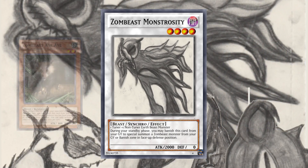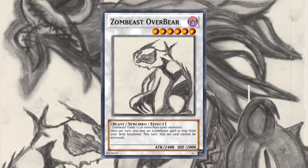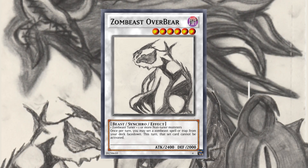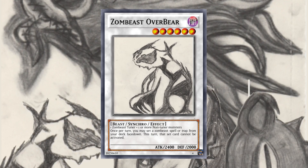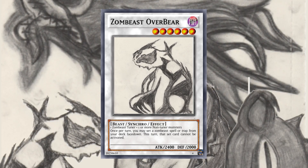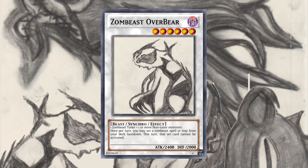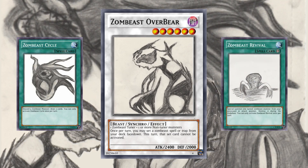Monstrosity plus either Eye Eye or Shrew gives you Zombiest Overbear, which is a level 6 Dark Beast, 2400 Attack, 2000 Defense. 1 Zombiest Tuner plus 1 or more non-tuner monsters. Once per turn you may set a Zombiest Spell or Trap from your deck face down. This turn that set card cannot be activated. This monster is relatively generic, with just a Zombiest Tuner, which is either a living or turned counterpart. The preferred targets for this effect are Zombiest Crisis and Revival, but Cycle is a good card for your next turn as well.